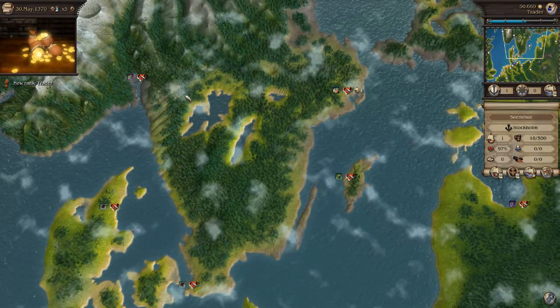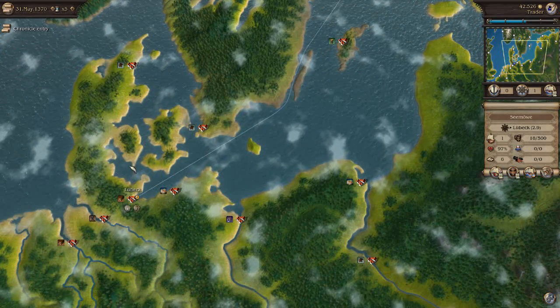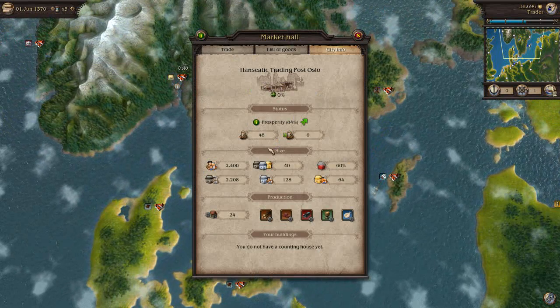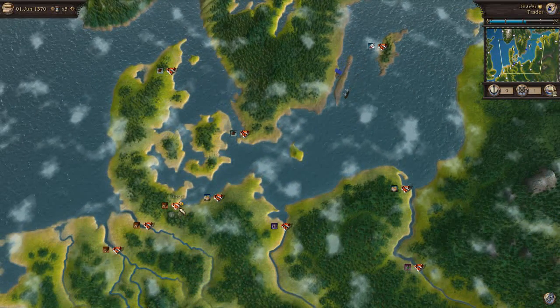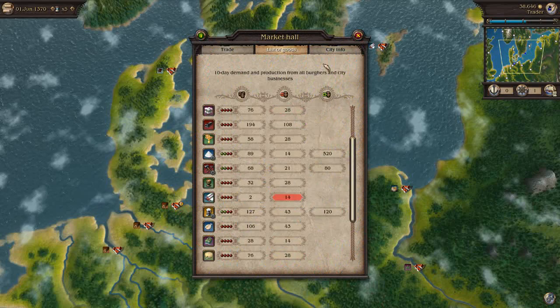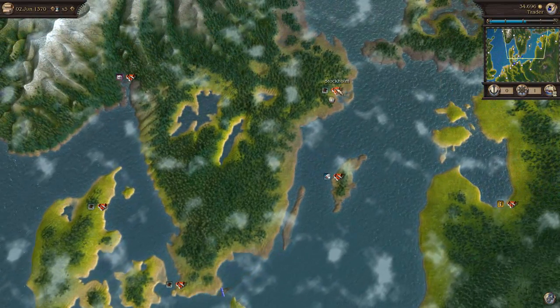I believe Oslo over here actually produces a lot of wood. So we can set up a little network going from Oslo — yeah, they produce wood there, and I believe they produce a lot of it. They essentially ship that to Lübeck where it gets refined into salt and other stuff, since they need a lot of wood. And that is then going to be sent over to Stockholm.